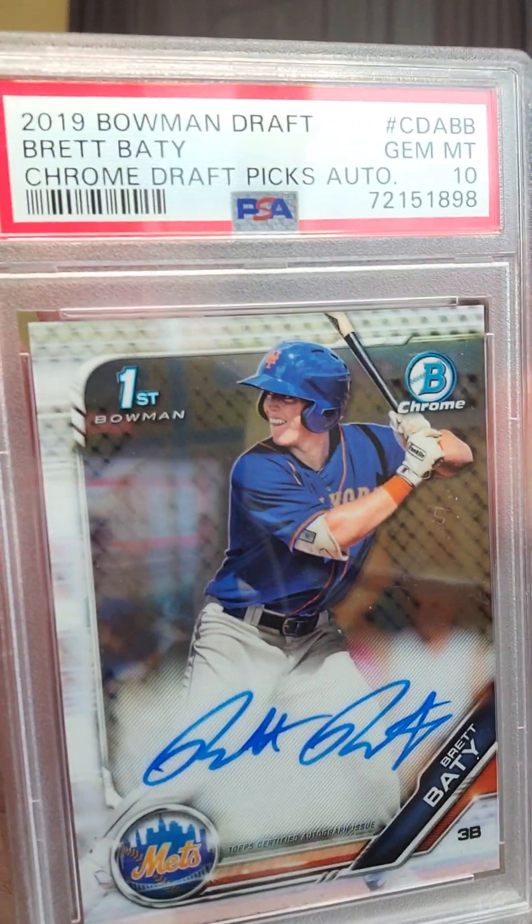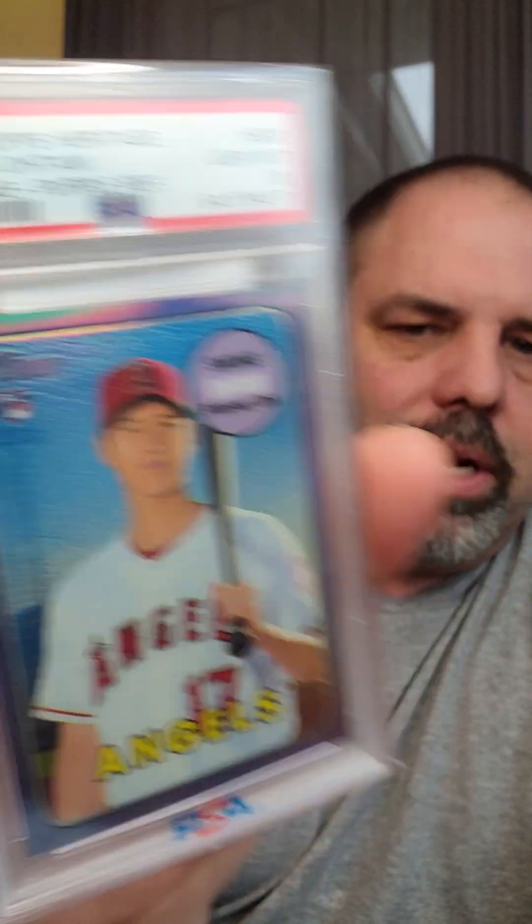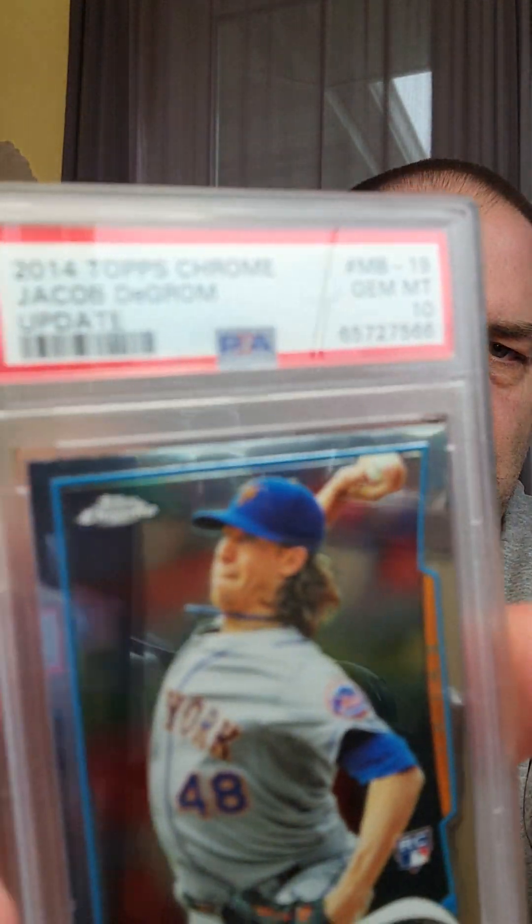And then baseball. I've got a Jordan Lawler rookie auto — waiting for him to get called up, and that one will be gone. A Brett Baty rookie auto — that one too will get sold once he gets called up. Curtis Mead rookie auto. This one I picked up before the World Classic — I don't have any good Ohtani, so I had to pick up a good Ohtani. There's a purple Topps Heritage Ohtani. And then my favorite pitcher, Jacob deGrom.